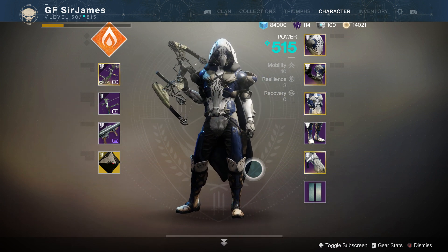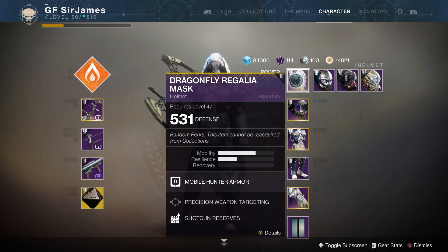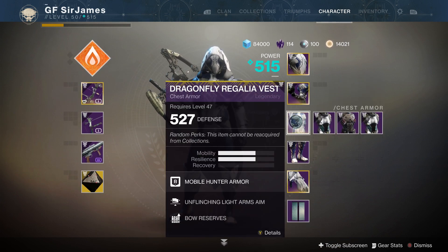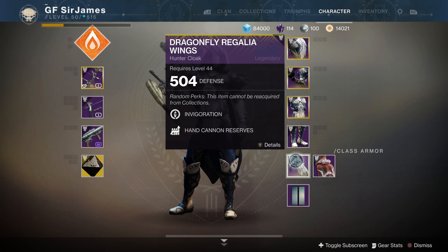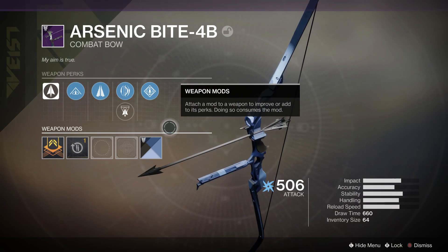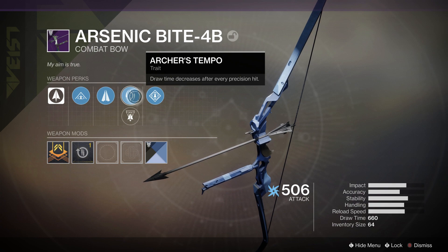I don't normally highlight random stats since they're RNG, but to showcase what I've gotten: Precision Weapon Targeting, Bow Reloader, Bow Reserves, and Arrow Scavenger — though unfortunately nothing for the cloak. I also recently got a new bow from a random drop that has a draw time decrease after every precision hit, and it looks very cool.